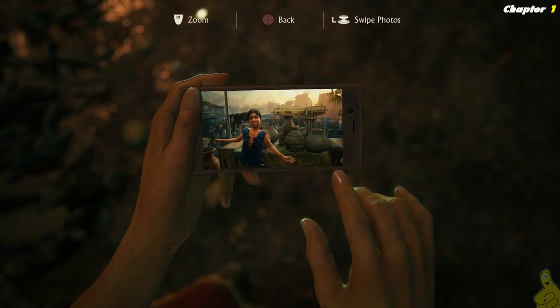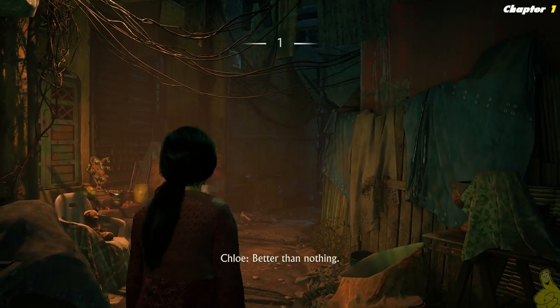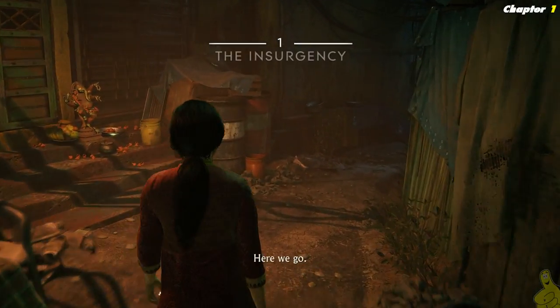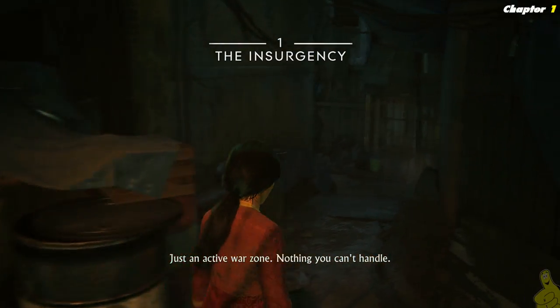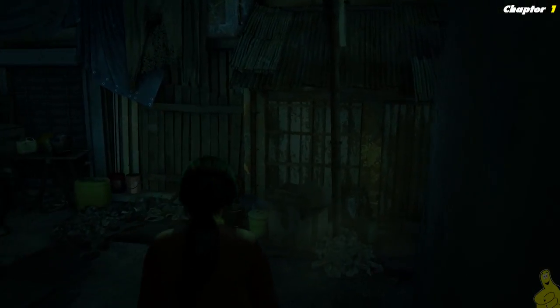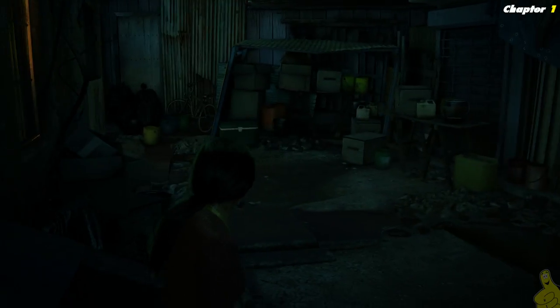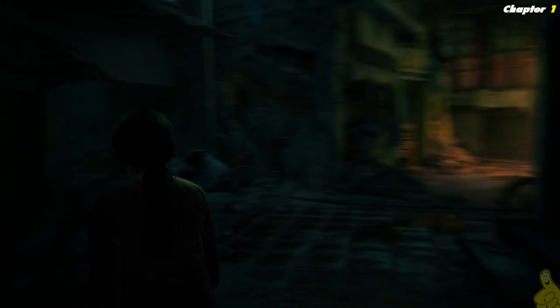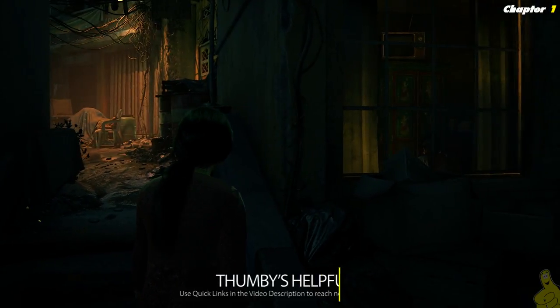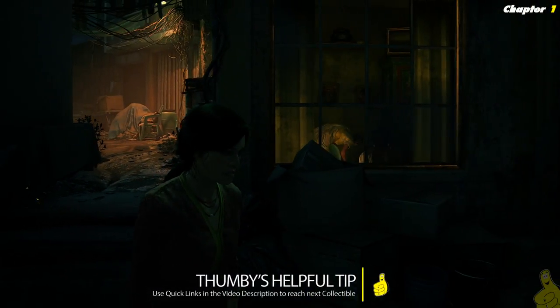We are picking up right where we left off, looking at our old cell phone. Chapter one - the insurgency has begun and we're making our way through a bunch of dark alleyways. There are a couple of cutscenes throughout this and only one collectible, so if you're in a hurry to find it, feel free to use the quick links down below.